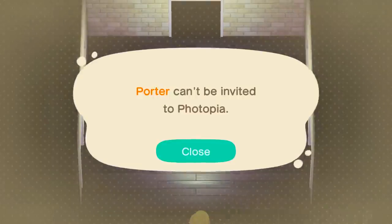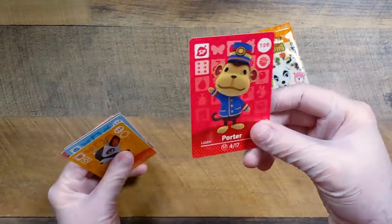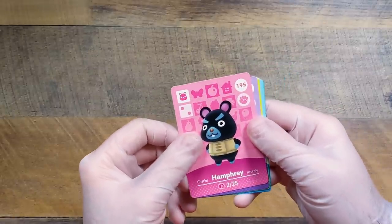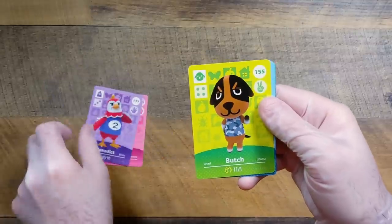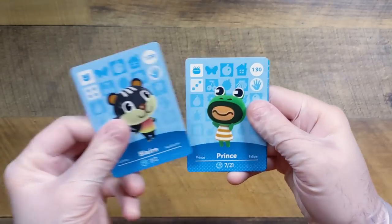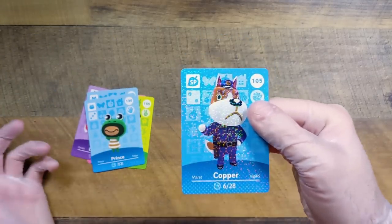You have got to be kidding me. I was so excited to see some of our old friends from the GameCube game and previous games, and not being able to bring them into Harv's island is crushing. Humphrey — I don't think I'd invite Humphrey, but Humphrey does have one of the best names of any villager. Benedict, because why not. We have Butch — I already have Butch on one of my islands, but Butch is not goldcore so he won't be staying. We have Blair, Prince, and finally Copper.